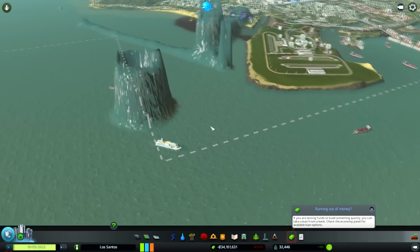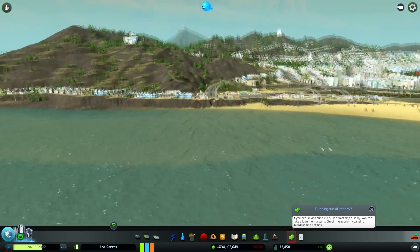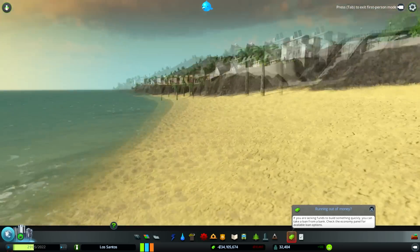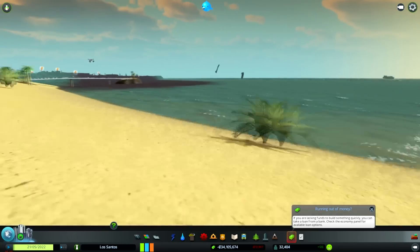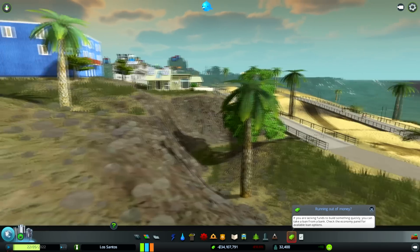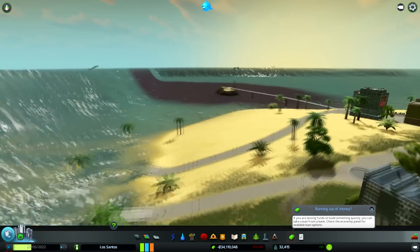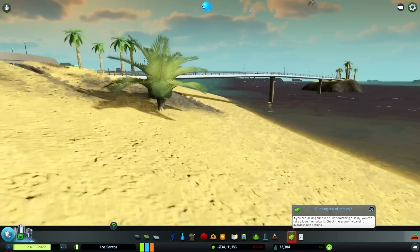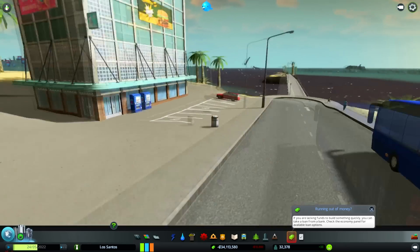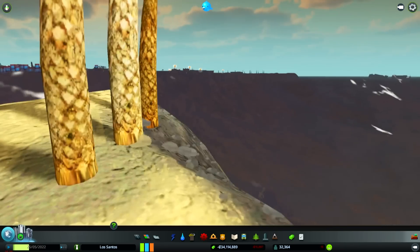There we go — holy, look at that! Let's go down to the beach. Let's go in first person — I need to press Tab. Oh holy shit! Oh dear... oh my god, we've got a sewage problem here!